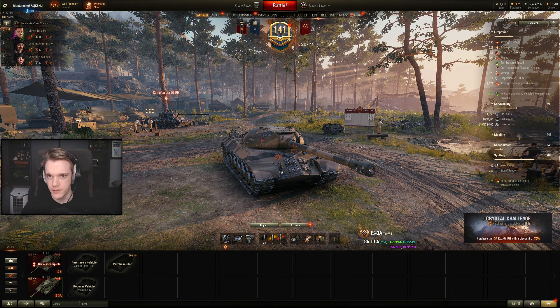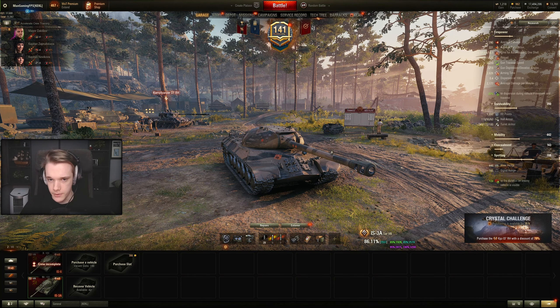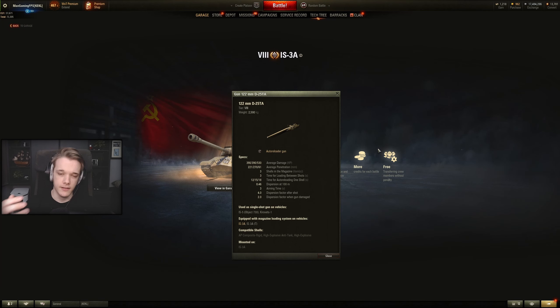The two extra shells are in an auto reloader. The time gets longer with each reload rather than shorter. Italian auto reloaders get shorter reloads as they go - like 15 seconds, then 12, then 6 or 8. This one gets longer: you start with 12, then 15, then 18 - meaning you get all your shells at the start of the battle.